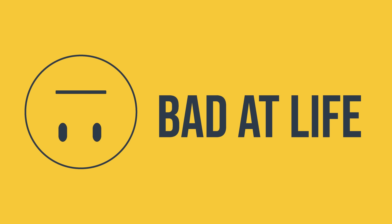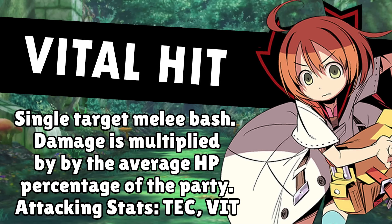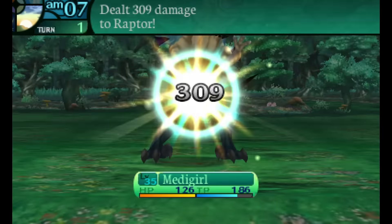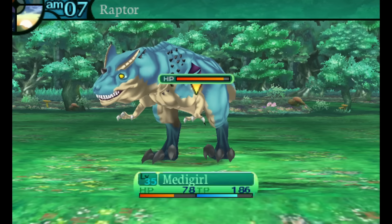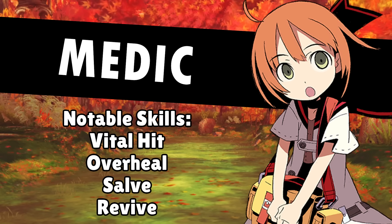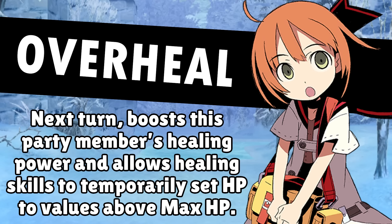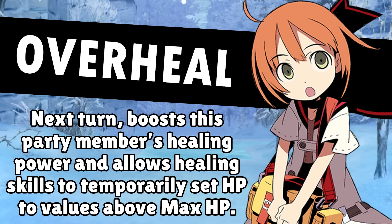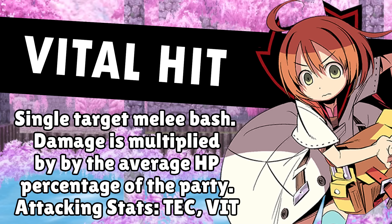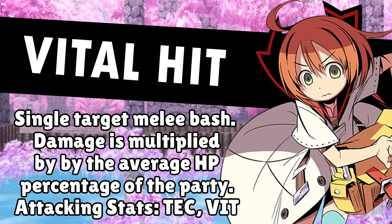So how did we get here? Vital Hit is an attack that scales in damage based on the average percent of HP your party has. If you're at full health, you've got yourself one of the better single target attacks in the game. One health remaining, and... yeah.